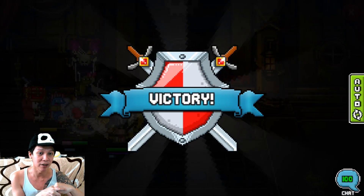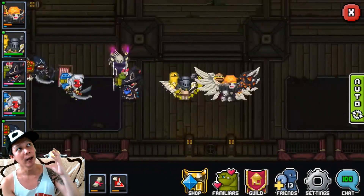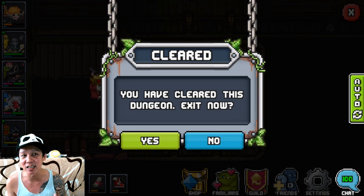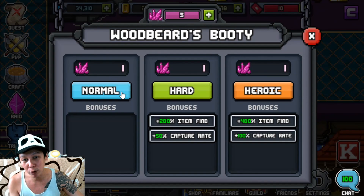So that's why the new shield mechanic is useful. Anyway, there's Captain Woodbeard — he's dead. You can capture him as well. I believe Captain Woodbeard plus Kaleido from Raid 2 becomes a brand new monster. Of course, you need a schematic for that, and schematics are really hard to find. So that's it for Raid 3, Woodbeard's Booty.